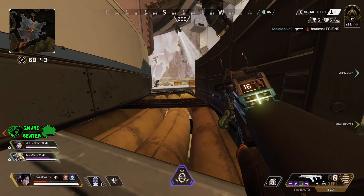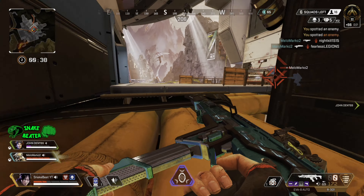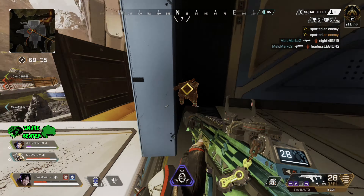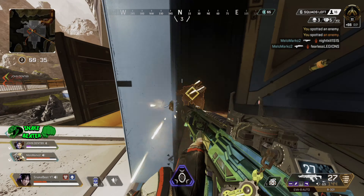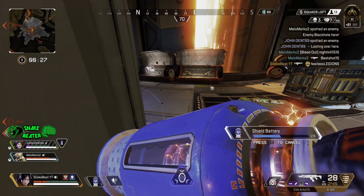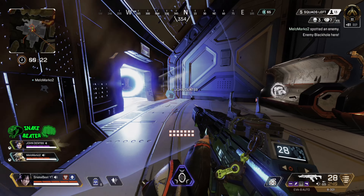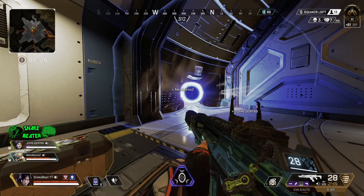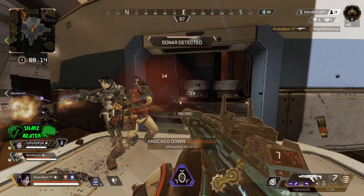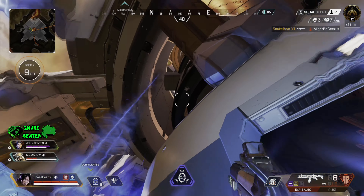My final tip, number five: don't have long-range battles. I'm not saying don't run a sniper — you can run one if you want — but it's when you have those pointless long-range battles where you're just firing back and forth. This happens quite a lot on World's Edge because there's a lot of high ground, and people get sat up in towers, over the train yard, or up in the crates at the top.